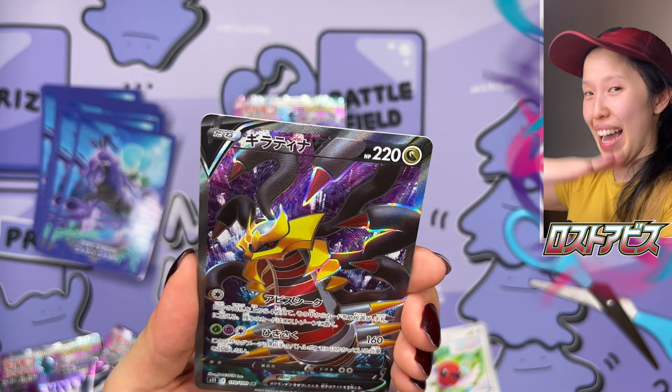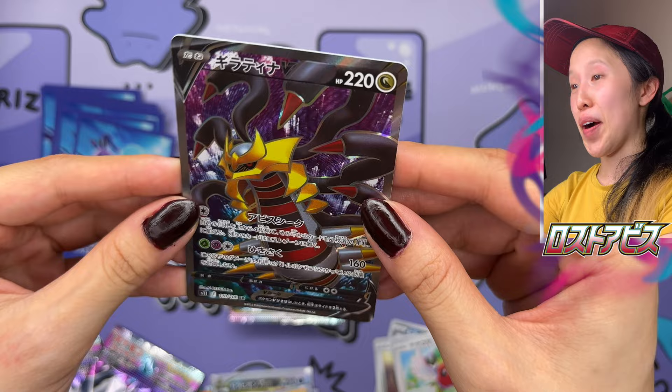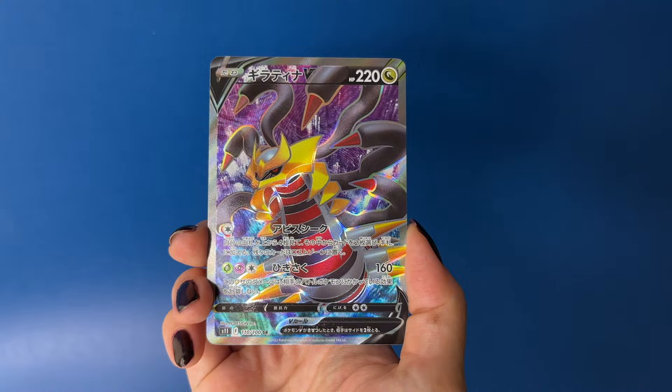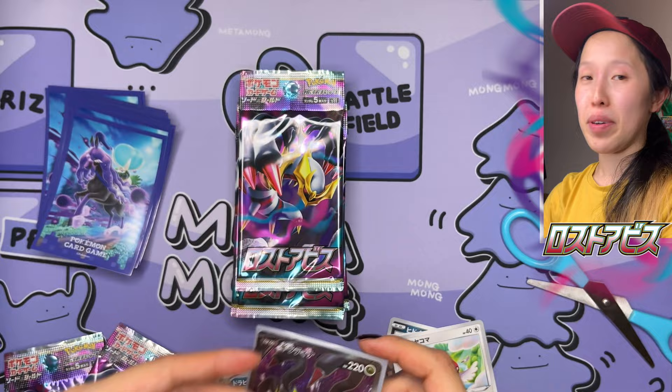Wow, I'm not going to argue against a beautiful Giratina V-Star — that is gorgeous! I'll definitely take that because if it was anything else, I wouldn't have been this happy. I love Giratina. Sleeving this up — hit that like button! And that really matches the pack art quite well. It's not the alt art, but who am I to complain? That is amazing.